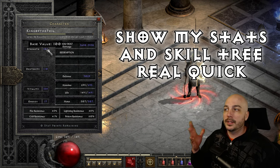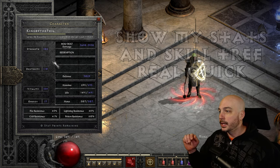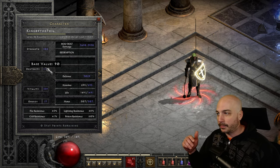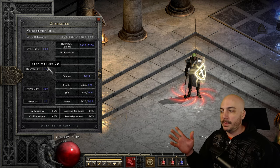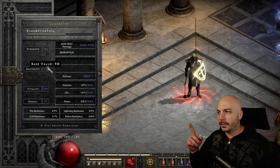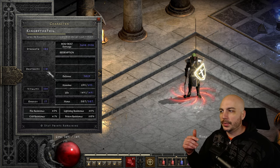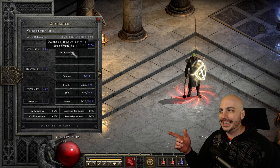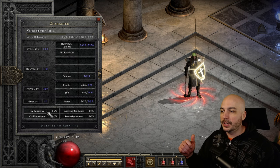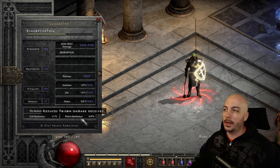First, you just need enough strength to wear your gear — I got 100 base points into it, it may vary for you. For dexterity, I only have 90 hard points; the rest go toward max block. I'm not sure if I did the math perfectly since I don't have 100% perfect gear yet. I have 300 hard points into vitality, nothing into energy. Resistances are all really good and will be capped once I get a few better pieces.